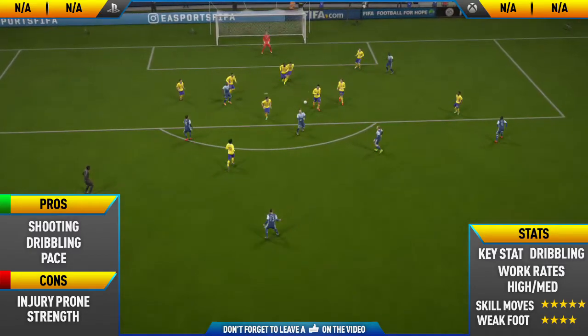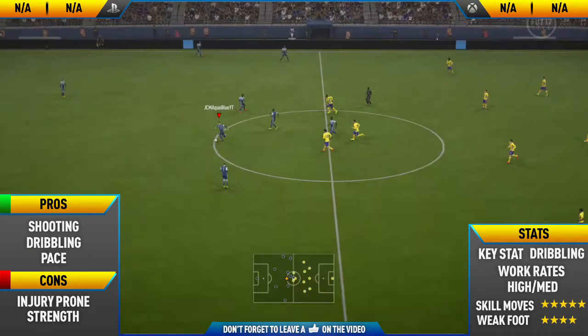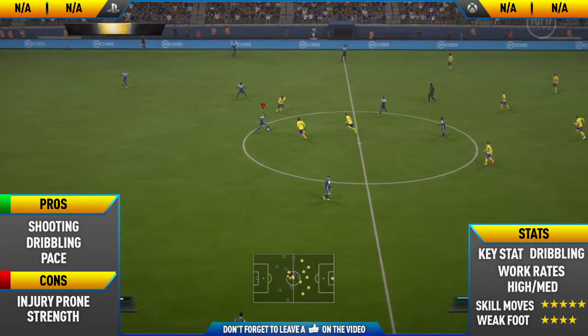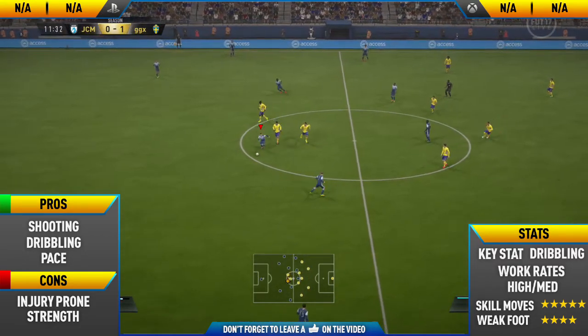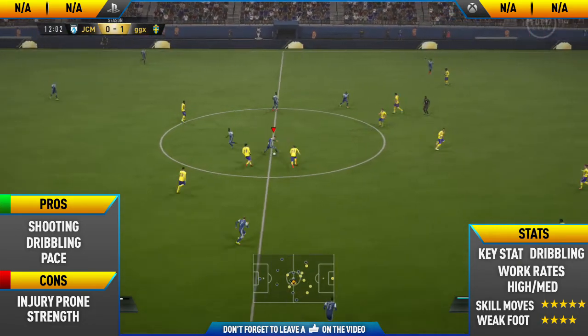His next pro is his dribbling. This guy's dribbling is probably on par with players like Messi and Ronaldo — it's literally that good. He's one of the best dribblers in the game, really good for dribbling with. As I say with every five-star skiller, five-star skill moves and high dribbling stats just seem to go hand in hand.